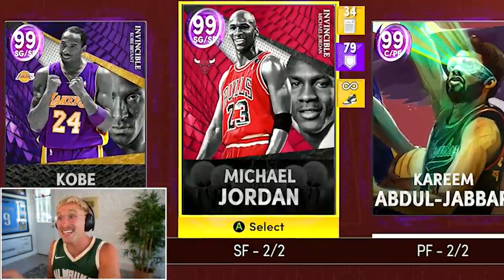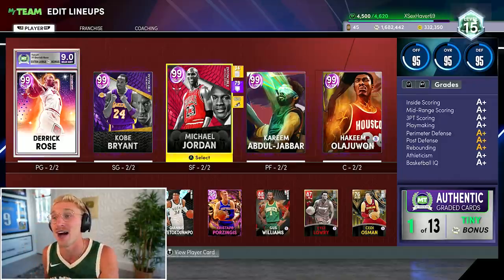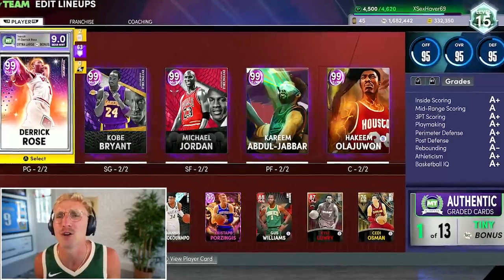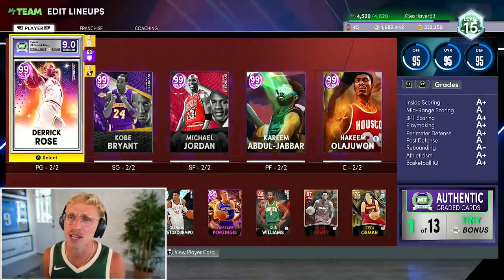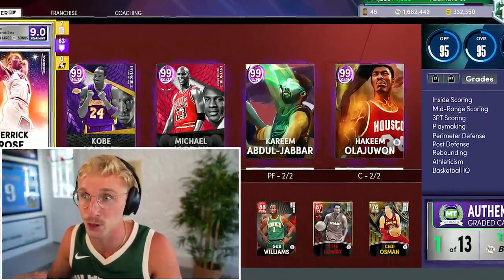I think I'm going to move Mike to my bench — he will be my goated Invincible bench scorer, which is so crazy to say out loud. But Giannis will go at the three, Kareem at the four, Hakeem at the five, Kobe at the two. Eventually I'd like to replace Derrick Rose with a slightly better point guard, but he's really good right now. If all of my players have a size mismatch, that's the optimal scenario for me to win 2K games. That's it for the talking — Wheel of 2K episode number five. We have one wheel spin to add to this team.